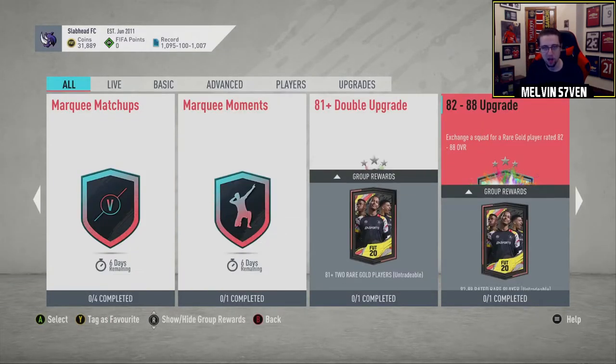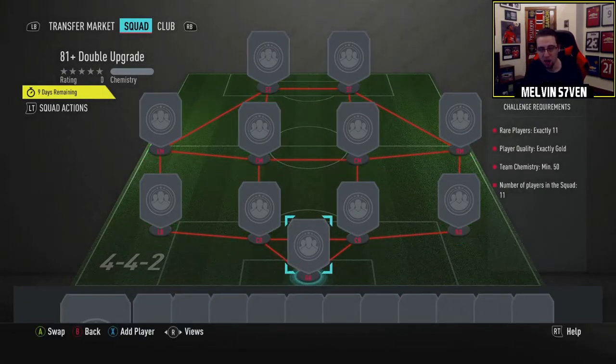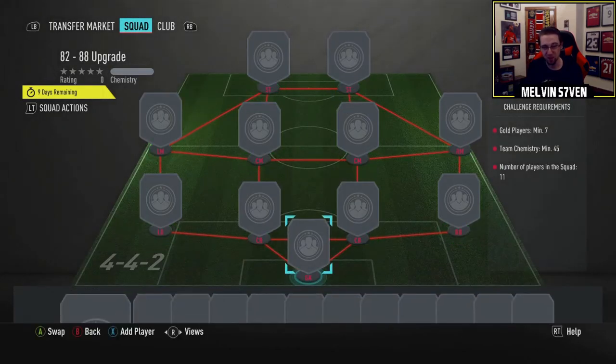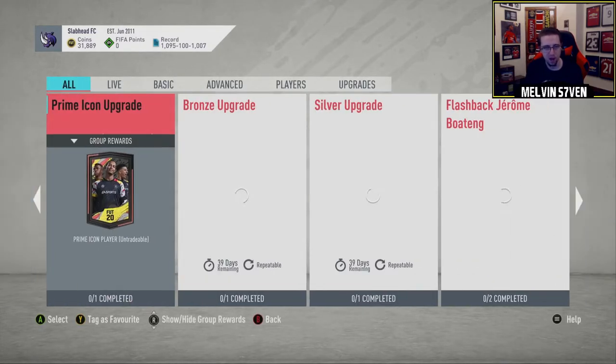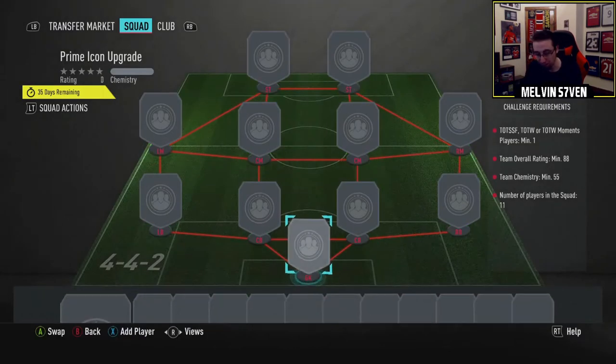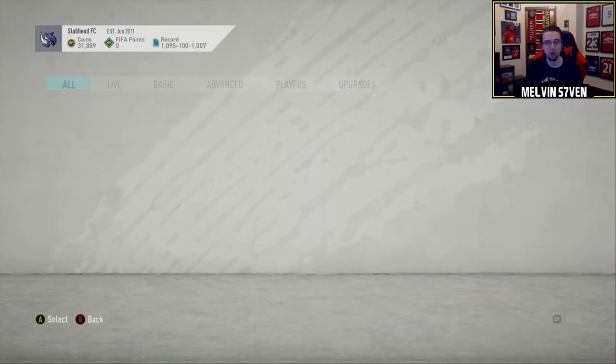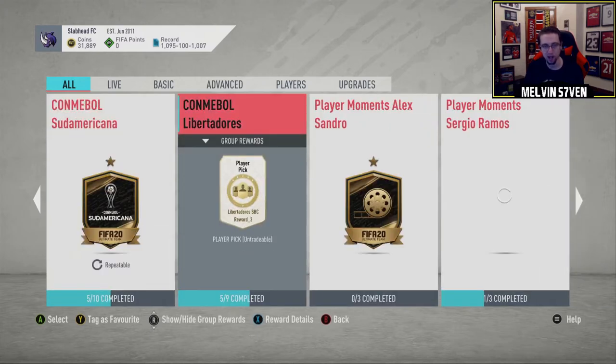The main attractions are these 81 plus packs, which are going to be pivotal for the icon SBC. Eleven rares, 50 chem — that's standard. The 82 to 88 pack is probably seven golds, 45 chemistry — same thing they released during Team of the Season. But they're going to be useful. Everyone's hyped about this: subscribers have shown me their packs — one got Pelé, the other got Huillét. So 88 rated, 55 chemistry, and a Team of the Week or Team of the Season player — that's really good.